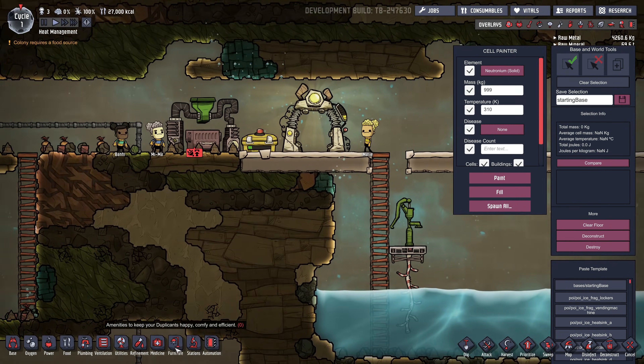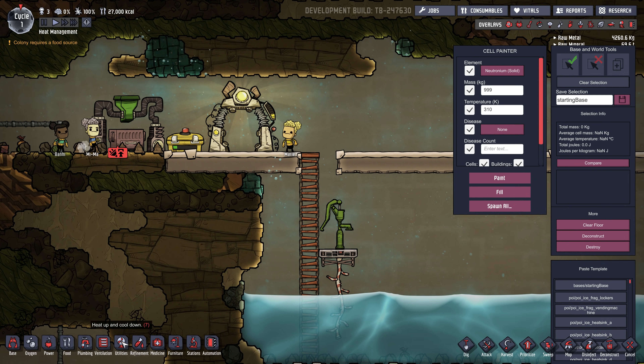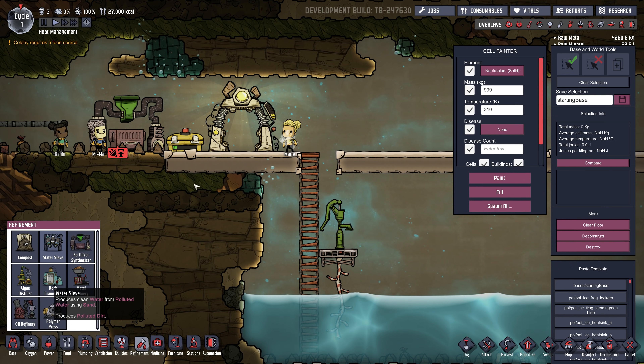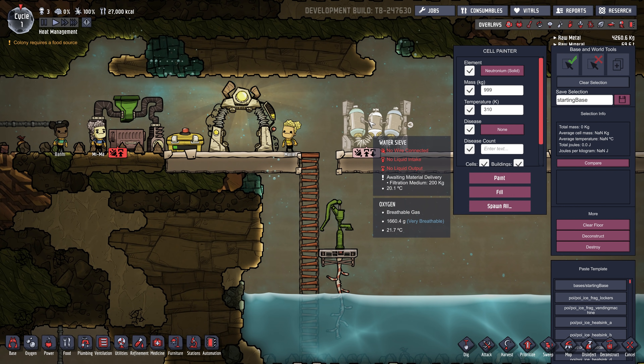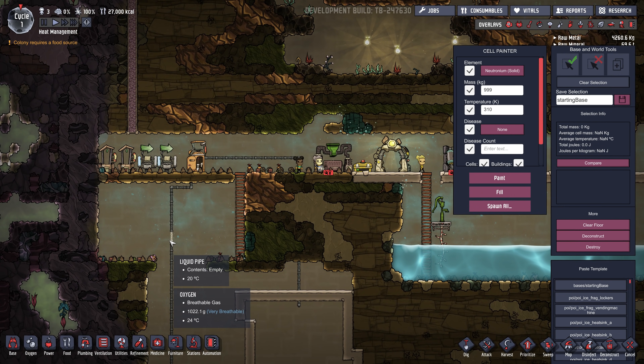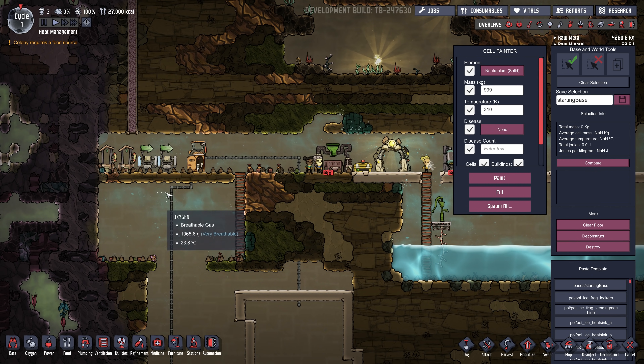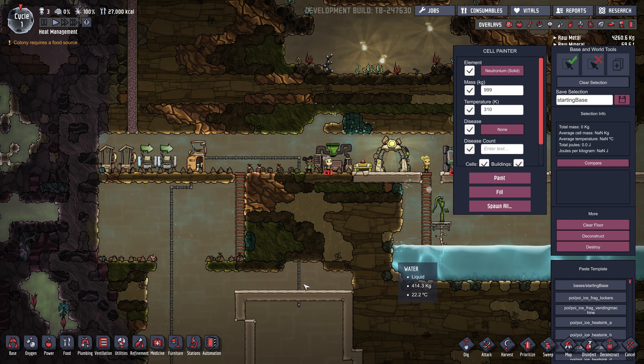You could filter it with a sieve — that's under Refinement, Water Sieve. But I guess the key message is: don't use granite pipes in your base for hot water. Otherwise, all that heat will escape and just cook your base.